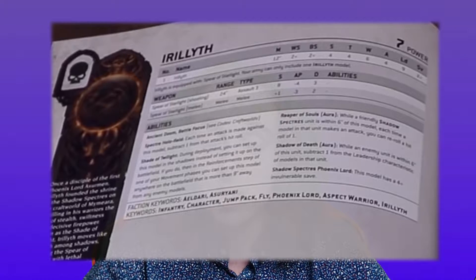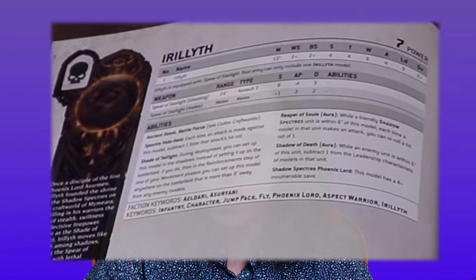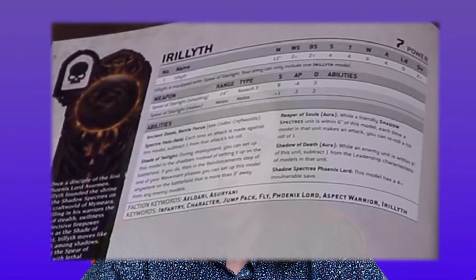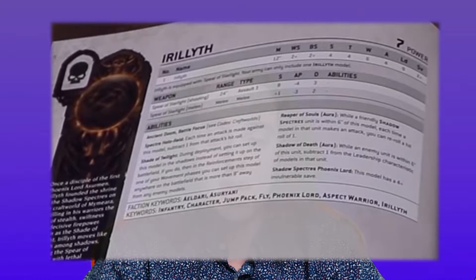He now has an aura that can give reroll hit rolls of 1 to Shadow Spectres, which is awesome. But his leadership thing — where every enemy unit within 18 inches took an extra dice for morale and discarded the lowest, including within range of Shadow Spectres if they were on the board — has now changed to just minus 1 leadership within 6. I'm fine with that, who cares, morale's kind of dead anyway. But he now also has a 4+ invulnerable save as well. Thank feckin' god! Finally!